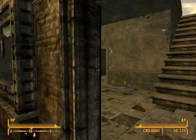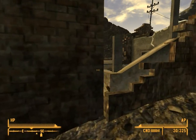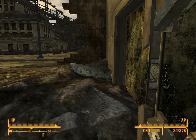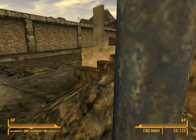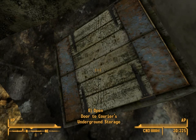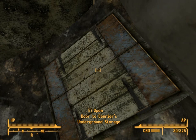Where are my things? Give me my things. There's a door to the courier's underground storage. I guess it's just some kind of underground storage.